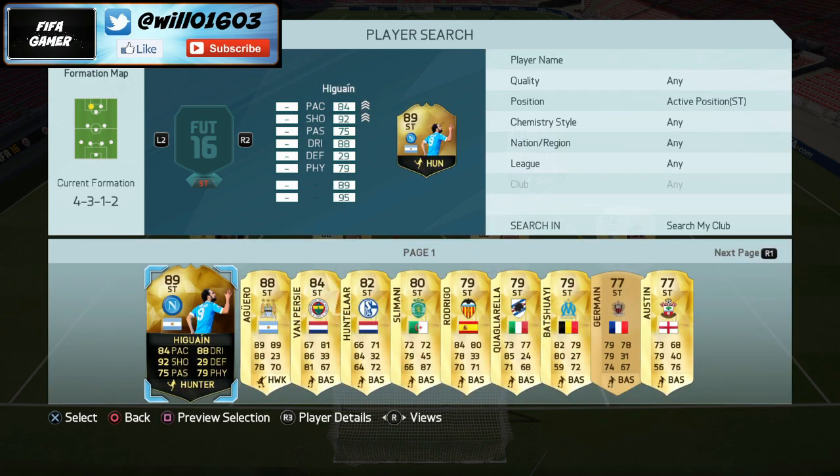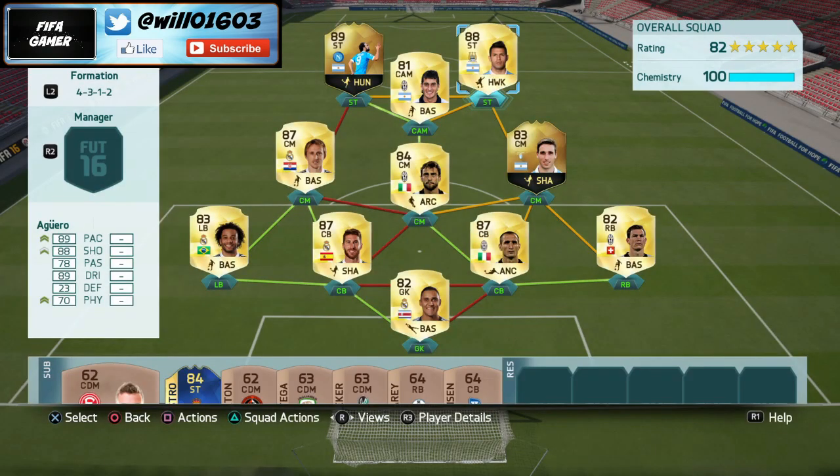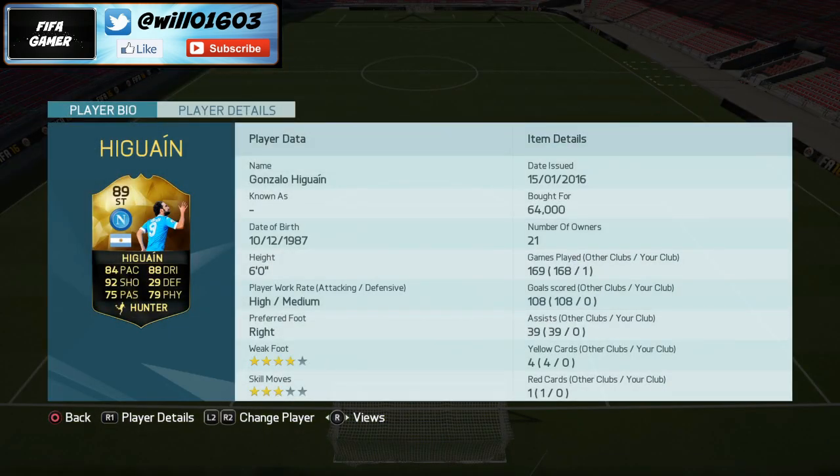As for my strikers, I have got Higuain as my left striker and Sergio Aguero as my right striker. This strike force is absolutely insane. Aguero has 88 shooting - his shots are just insane on this game, he'll score so many long shots and his finishing is great. He's got a high/medium work rate so he's going to be making a load of runs, four-star weak foot, and four-star skill moves. Higuain is similar - he's really quick and this is his third inform card.